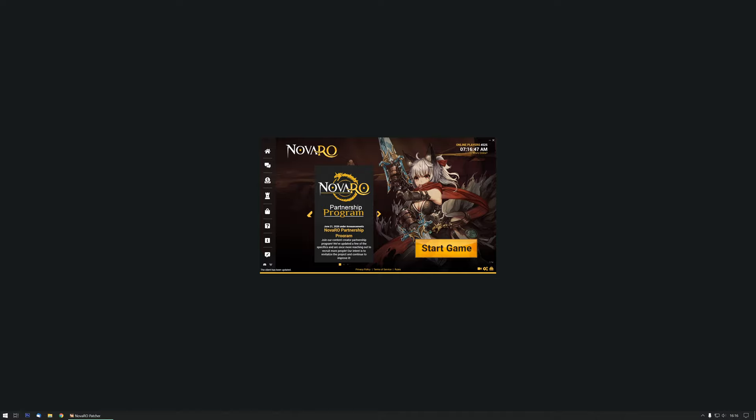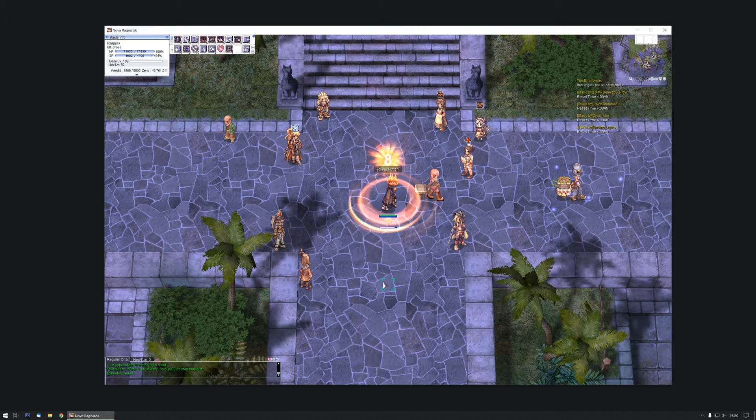The default and beta client. The amazing people at Nova RO are working hard on improving Ragnarok Online by updating the client, adding new features, bug fixes, as well as performance and visual updates. Normally when you install the game you'll be running the default client, but by simply right-clicking on the patcher you can select Nova RO's own special beta client. Just let it download a few patches and bam — new visuals and better performance.